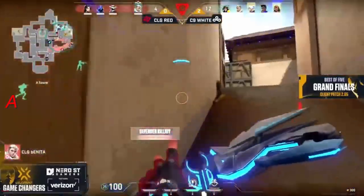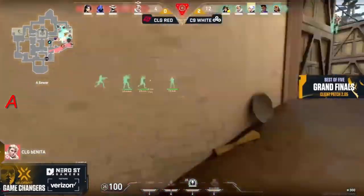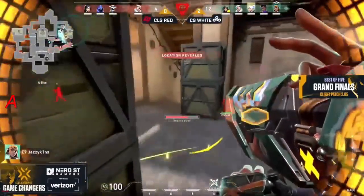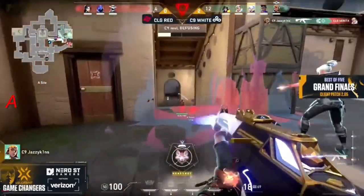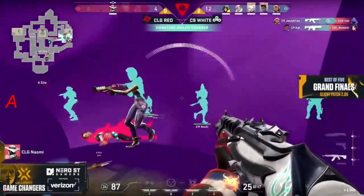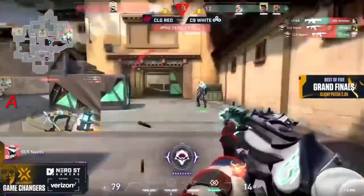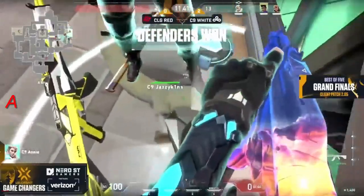Bonita — hit the shots you didn't last time with the Hunter's Fury. But no, she doesn't get enough damage there. The showstopper from Jazzykins — she's stopped out from map one but can't make it happen. Naomi tries to stay alive, it doesn't work out. The defuse is coming out for Cloud Nine, and they are the winners — C9 White take the map.